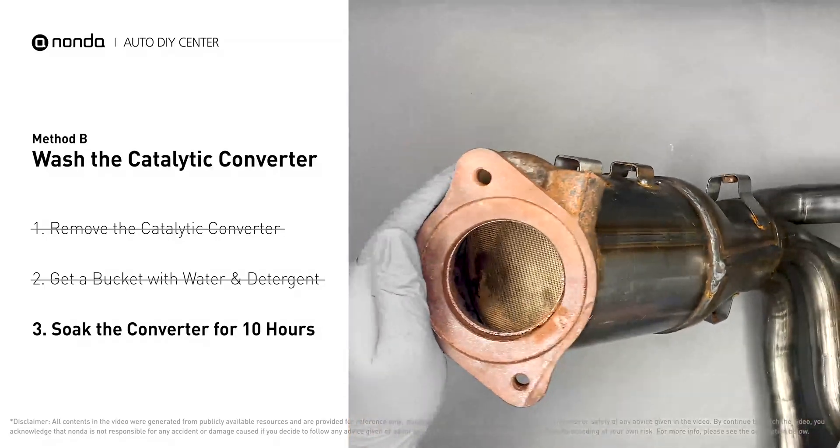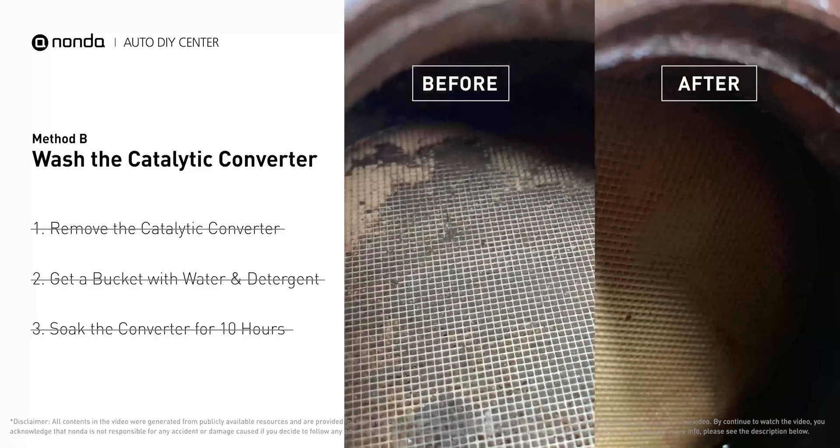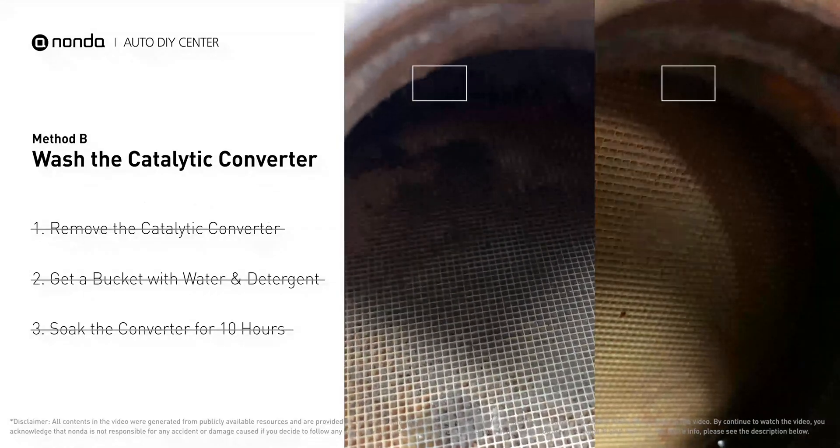You can see by looking inside the converter there are all kinds of little honeycomb shapes. They clog up really easily, and cleaning will often make them open and work again.